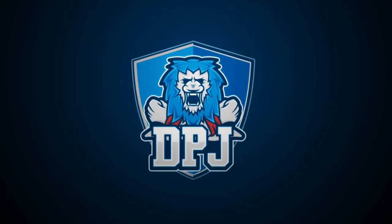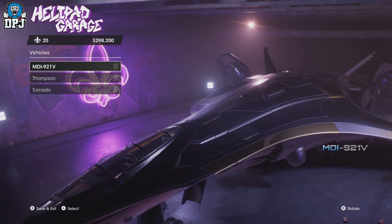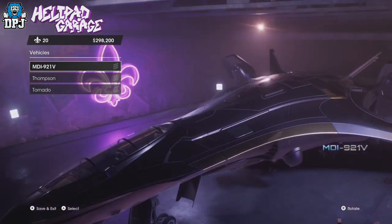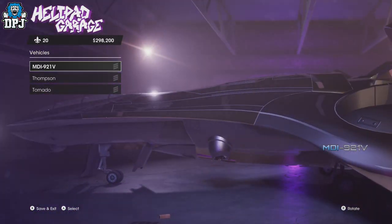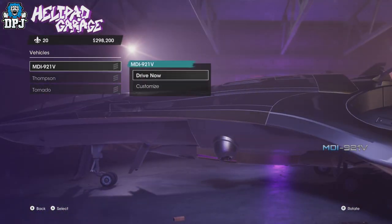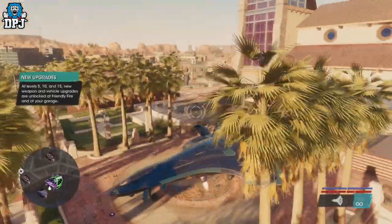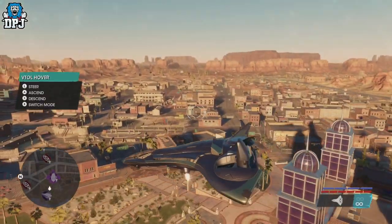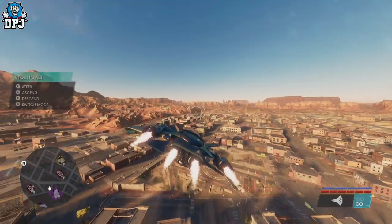I'm back with another central vehicle, and today I'm going to showcase how you can get your hands on this Vito — an absolute machine of a vehicle, the best in the game without a shadow of a doubt. Check this thing out — it's customizable in color, and it can also transform so you can fly across the map at some speed.